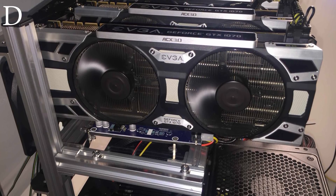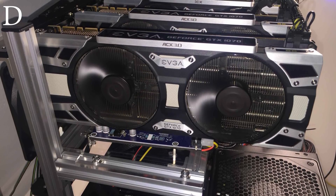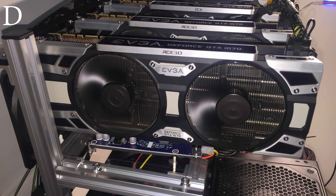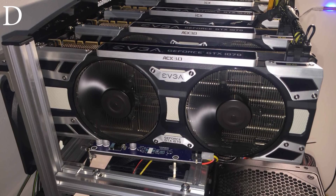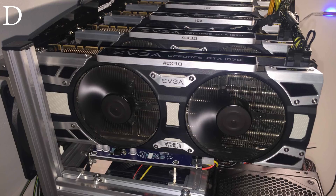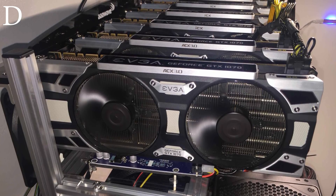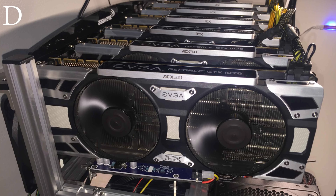Also included is a Corsair Vengeance two-pack of eight gigabytes of memory, an EVGA 850-watt modular power supply, a Corsair Enthusiast Series 850-watt power supply, and a Mushkin Enhanced Kronos 120-gigabyte SSD. His total hashrate is 2,400 to 2,500 solutions a second. An interesting comparison here: this rig runs 2,400 to 2,500 solutions with six 1070s, while on the previous rig Alan had only four 1080 Tis running 2,700 solutions a second — worth noting if you're comparing which GPUs to get.